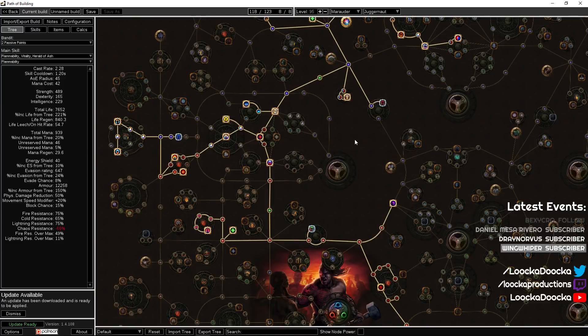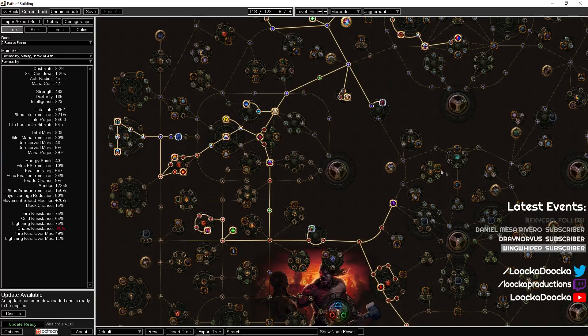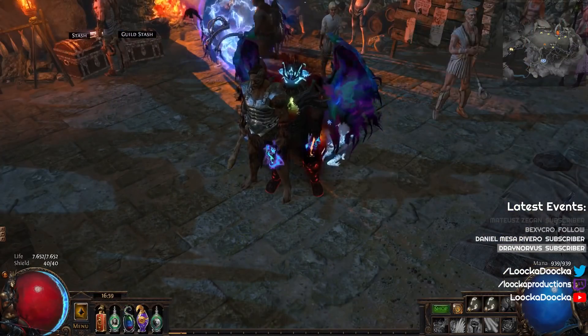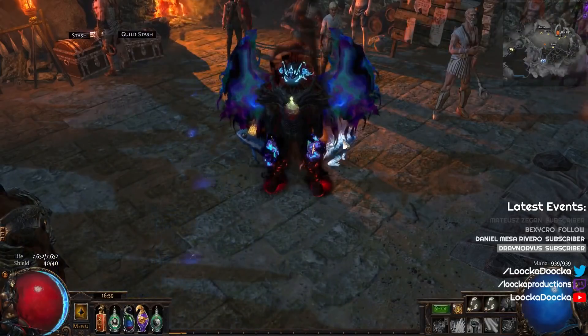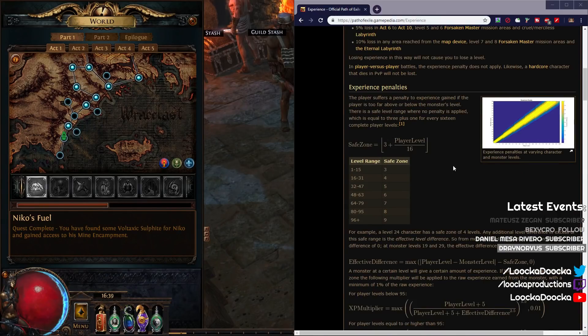Something I like to do is not open my passive tree when I can only spend basic points — meaning all the small nodes. I only open my tree when I can apply notable passives, which are the larger ones. This also includes thinking about the gems you want: for example, if you want to run Cyclone but Cyclone is only available in Act 3, you need a skill to run until you get your desired gem. And finally, think about which bandits you want to pick.